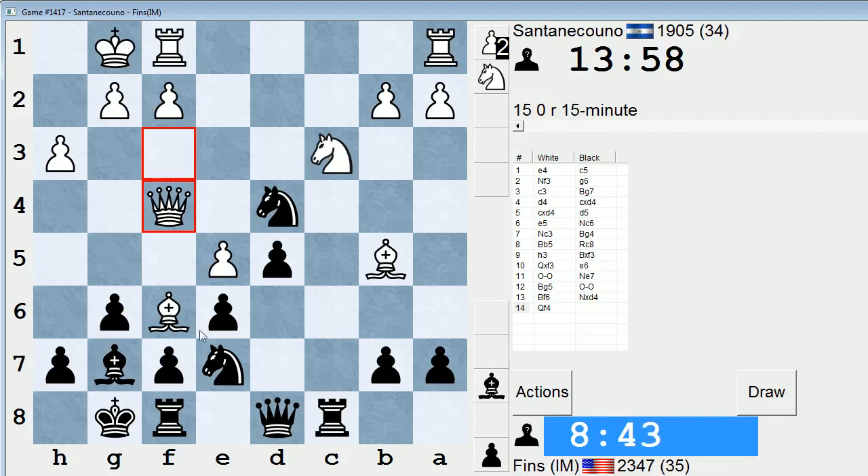I could take on f6 too — taking on f6 is interesting, because after e takes, it looks kind of dangerous, but I don't think he can do anything. If I take, he takes with a pawn, I play knight here — he does have g4. So if I take, he takes with a pawn, I play knight here. What does he have then? Probably not much, once again. Take c3, queen takes d4, rook b2 — it's okay, nothing spectacular.